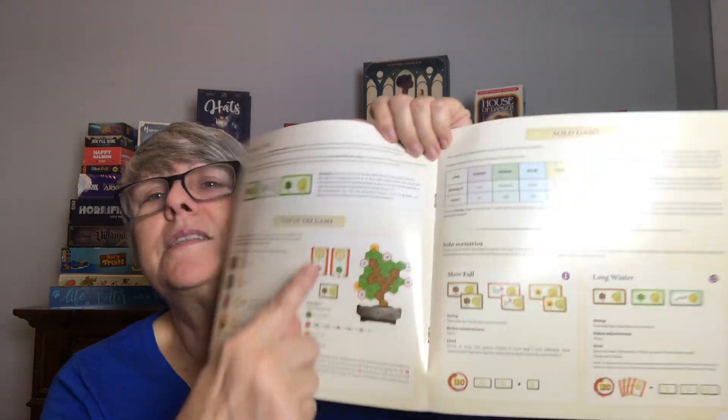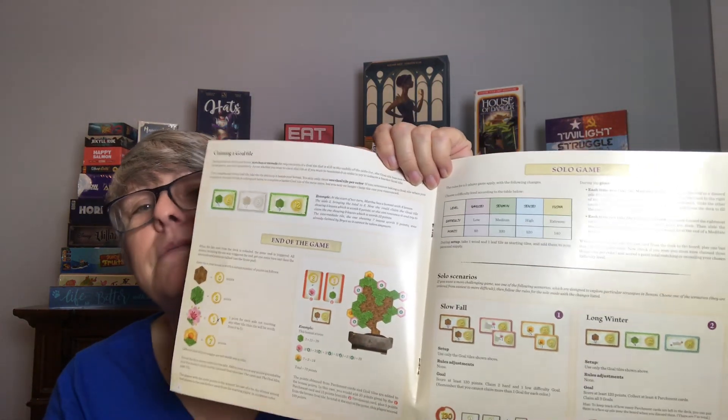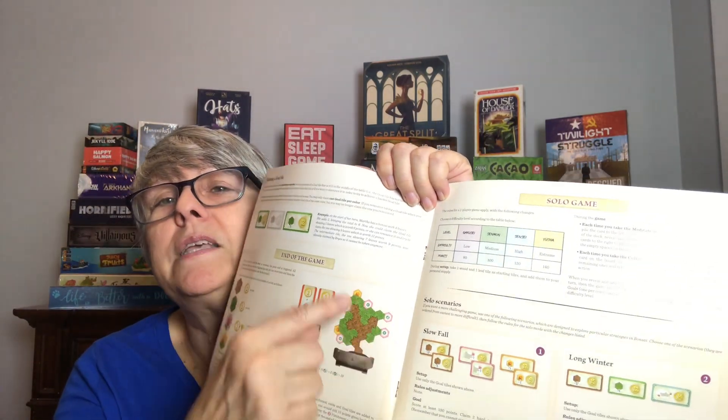In the game itself, you're going to be creating — let me see if I can find something. So this is showing a little bit of how to score it. This is someone's bonsai tree when they're done. You have the wood and you have the leaves and you have a couple of fruit. It's a bonsai tree — it's a tile-laying game.